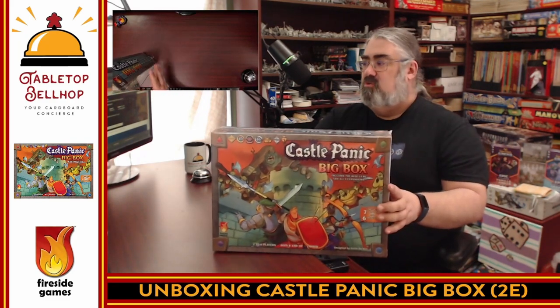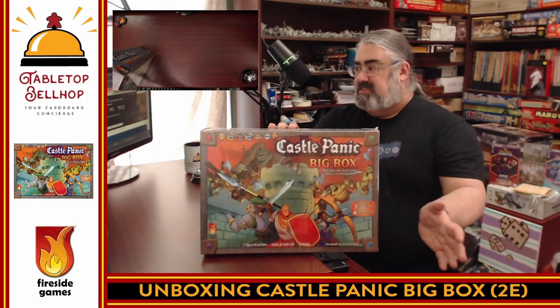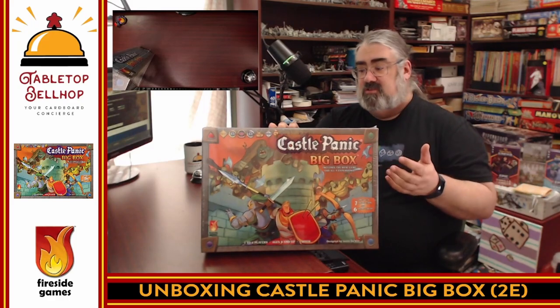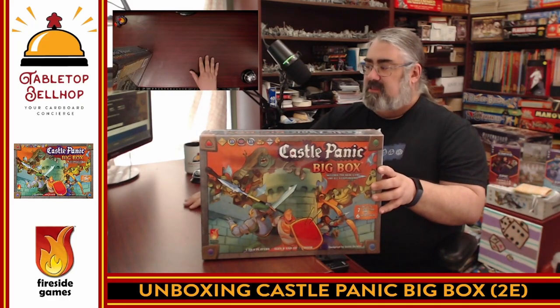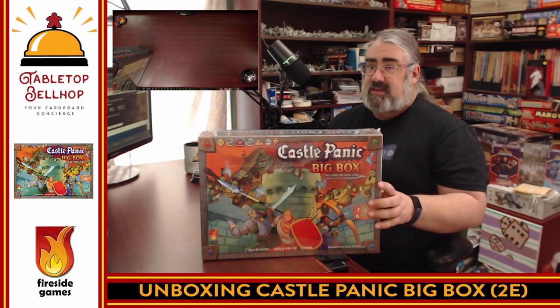What we're going to do is crack this open and take a look at it. One of the major changes from the old edition is a graphic update, so it's going to be worth checking out what all this looks like. Step one is putting this down on the table, cutting the shrink off, and then we're going to take a look at what you get inside the box.